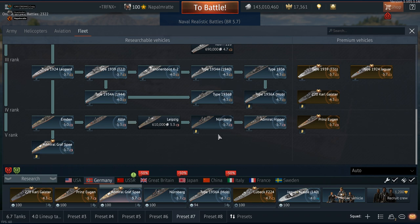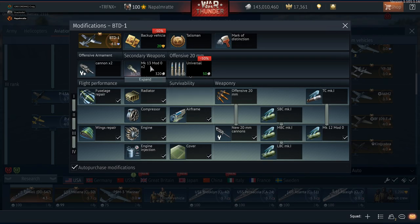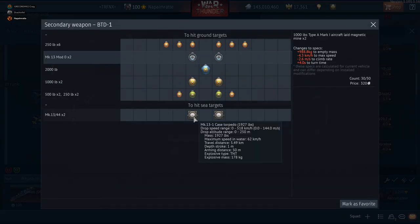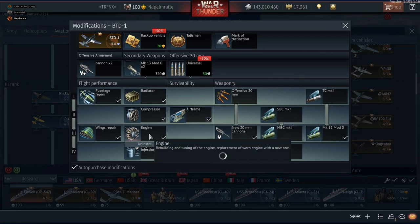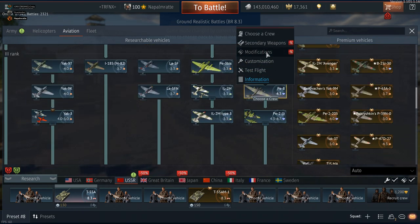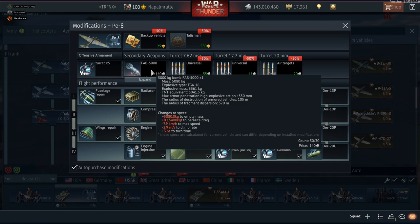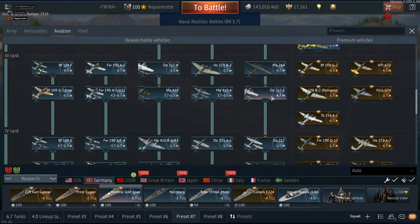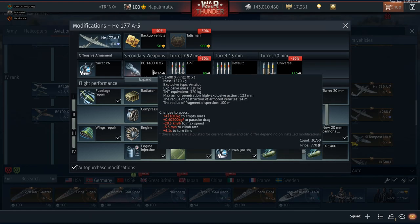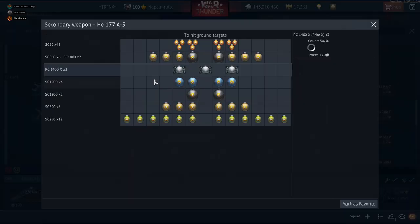Presumably Gaijin will decompress once the big cruisers are at 6.0 and the dreadnoughts at maybe 6.0 to 6.7 — we'll have to see. And that will encounter some nasty things. There are American planes with Mark 13/44 torpedoes droppable at over 500 kilometers per hour, some equally nasty Japanese torpedoes, the Soviets with their infamous Pe-8 that has a five-ton bomb with a TNT equivalent of five tons, and the absolute German overkill that is the Heinkel 177 A-5 with three Fritz X guided bombs.